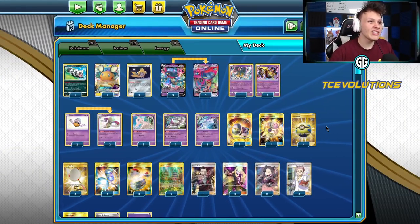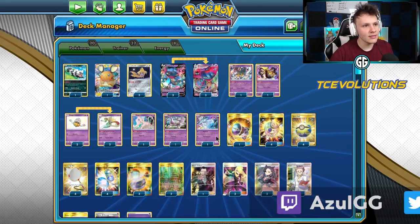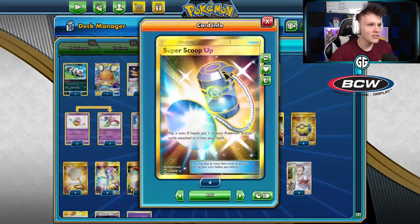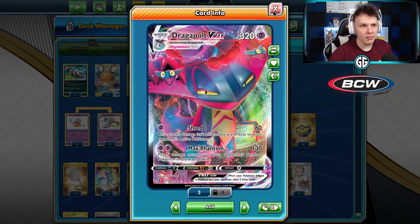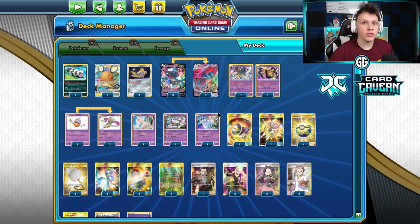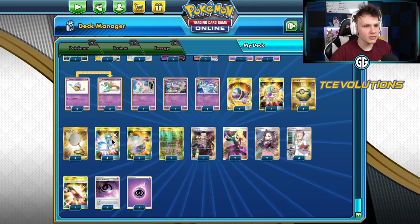What is going on? We're playing games with Dragapult, but it's a little different than the lists I've been showing recently. This is Malamar Dragapult, and the main thing we're playing in this deck to get the most out of our Malamars is the Super Scoop Ups, so we can Super Scoop Up our Dragapult V-Max after it's taken a hit and then attack with it again.